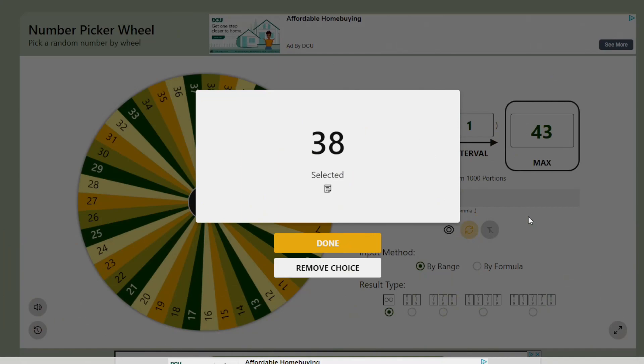So no confusion here. Number 8, number 24, and number 38 are the winners. Number 8 is going to spin the winning wheel first, then number 24 will spin it second, and number 38 will get it third.